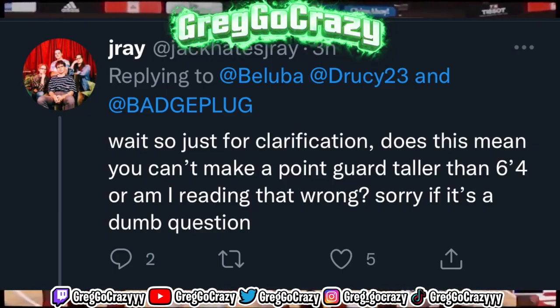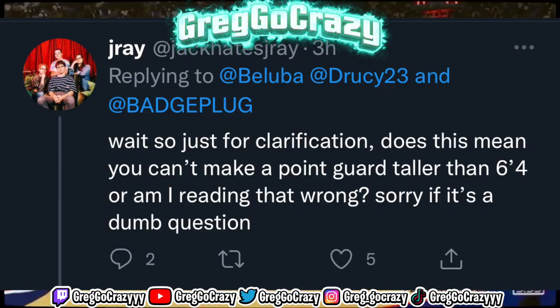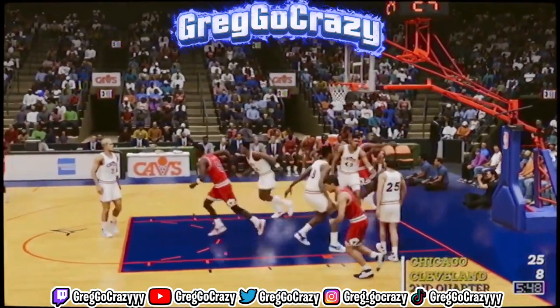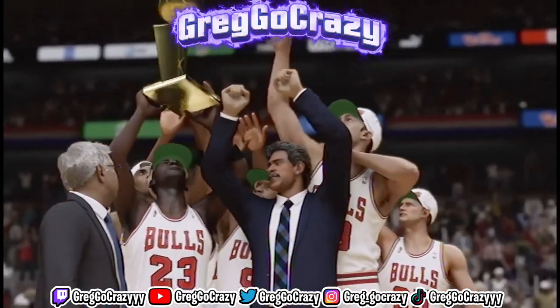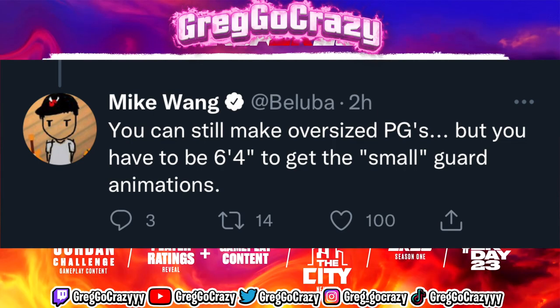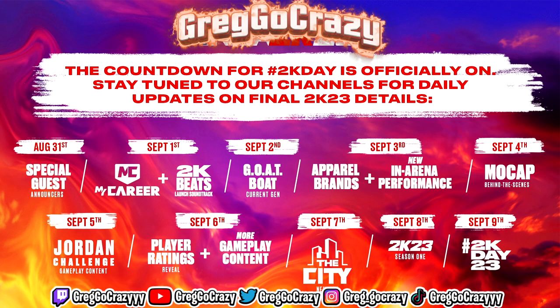Somebody asked can we make a point guard taller than 6'4" and will it still be able to dribble like it was last year. Mike Wayne responded and said you can still make oversized PGs, but you have to be 6'4" to get the small guard animations. Personally I could care less about the small guard animation — as long as I can do what I do with my dribble moves and they're not basic, I'm gonna still cook with my 6'6". Be on the lookout for my video when I release that 6'6" demigod build.